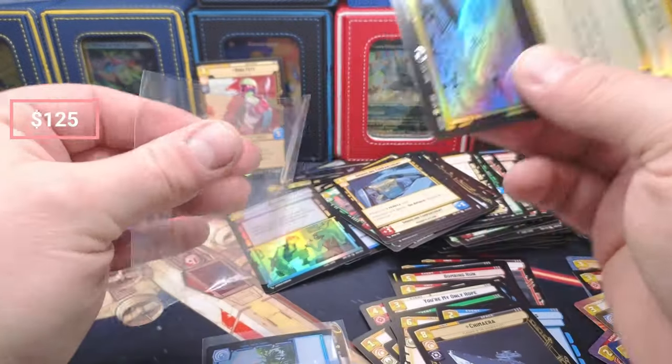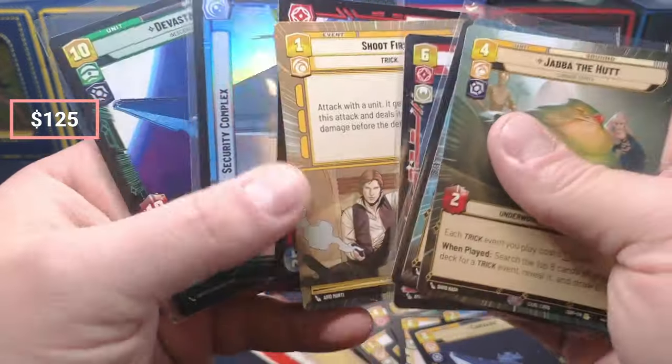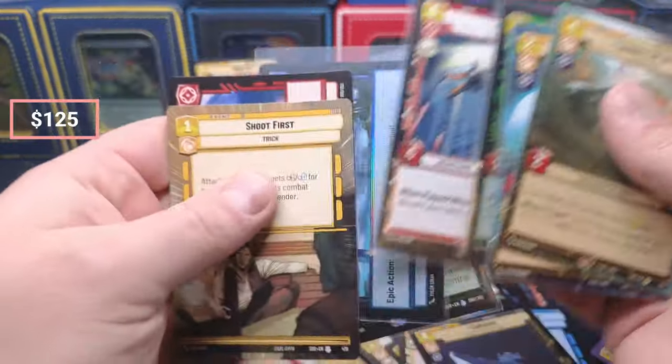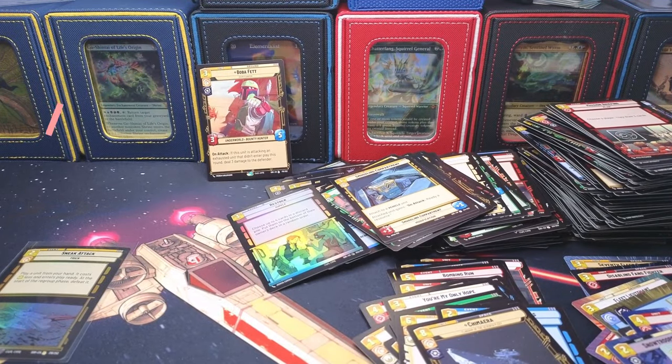Well, it wasn't all bad there at the end. We've had two boxes with only three legendaries — that seems a little bit low to me, to be honest. Black One, yeah — we pulled Black One, Devastator, and Boba. Take care everybody, thanks for watching!